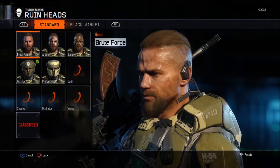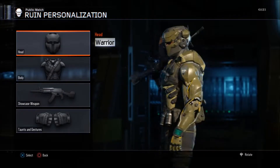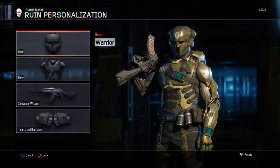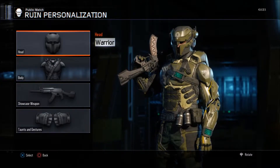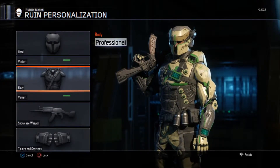The Warrior looks like some mean robot ready for a fight, but actually it's human. The next one is Professional, and like all professionals you can change the color of your armor as well.